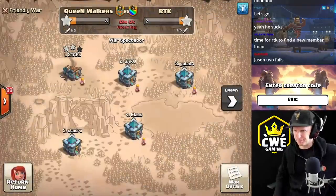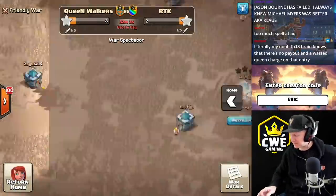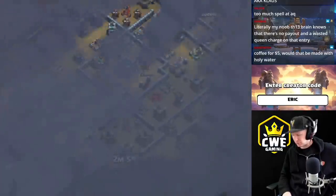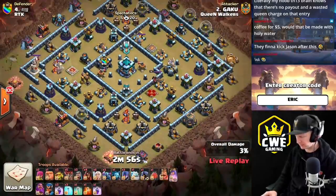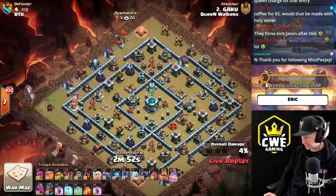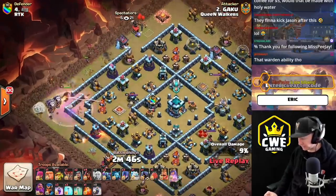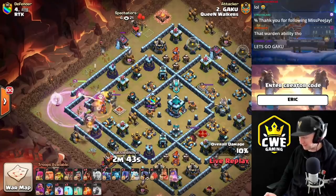He took the town hall blast — that was the biggest thing. If he didn't take it, he might have been able to pull that off. But Gaku is live. Gaku's been loving a queen charge hybrid but is changing it up for this one, coming in with a Pekka smash with super wizards and witches. His queen goes right into the enemy warden — the single inferno is right behind it, so he needs to be very careful. He funnels to push the queen in and freezes it up.